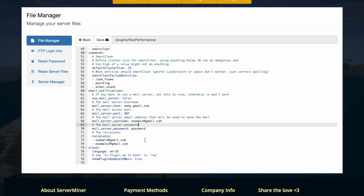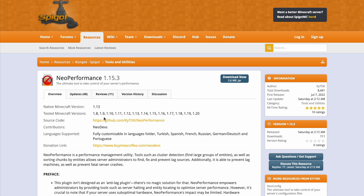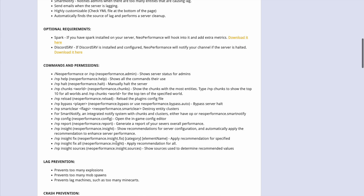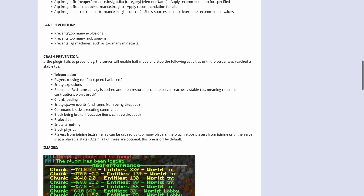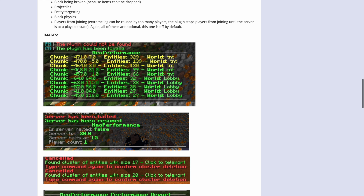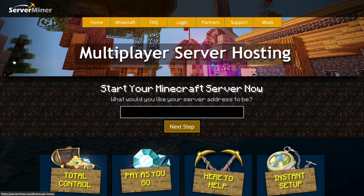Here we are on the SpigotMC plugin page — you can see it's updated from 1.8 to 1.20, it has many languages to choose from, and a ton of useful features which can help improve and stabilize your server. Here are all the commands and permissions we were looking at, and these are the main ways it prevents lag and crashes from occurring. But if you need a server to host it on, check out serverminer.com for the best and cheapest hosting around. That's it for me — subscribe, like, comment, and I'll see you next time!